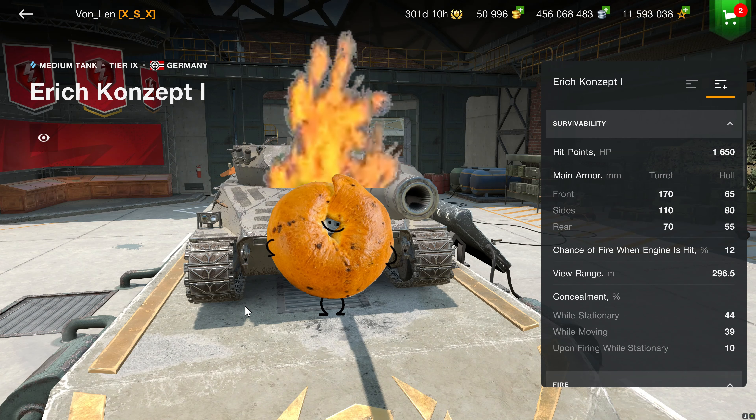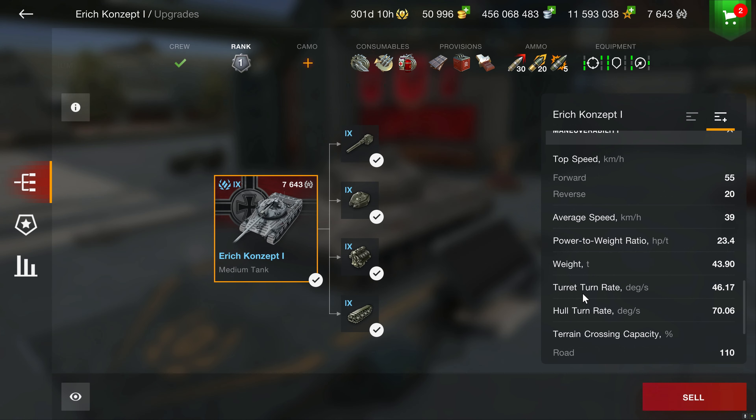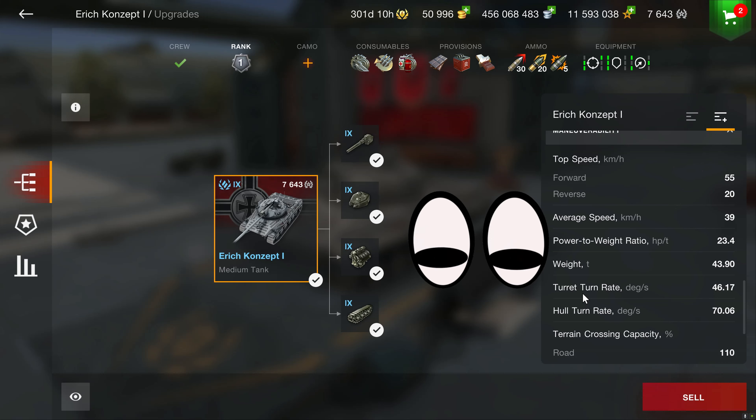Now let's grab those mobility stats. Although we can see 55 forward with 20 reverse and what appears to be a decent power-to-weight ratio, it doesn't feel anything special in mobility dynamics out on the battlefield.